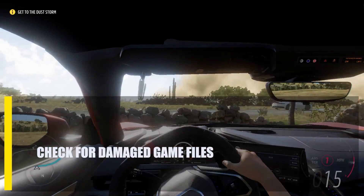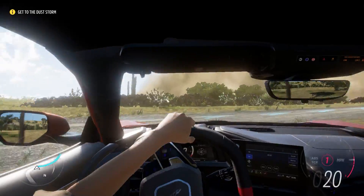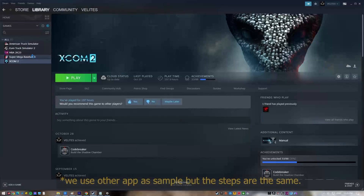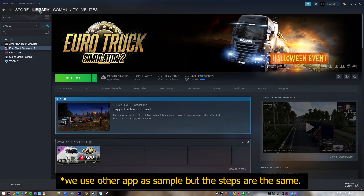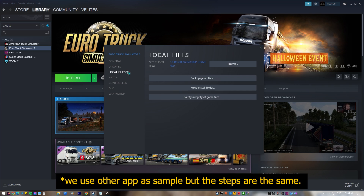Next, check for damaged game files. If the problem is caused by broken or corrupted game files, you can try using the file repair tool in your launcher. Here are the steps for Forza Horizon 5 on Steam: Start Steam and go to Library. Right-click Forza Horizon 5 from the list of installed games. Select Properties, then go to Local Files. Select Verify Integrity of Game Files. Wait for the procedure to finish, then restart your computer.